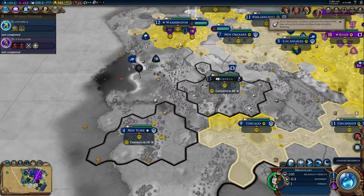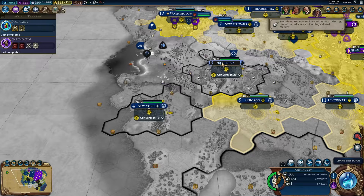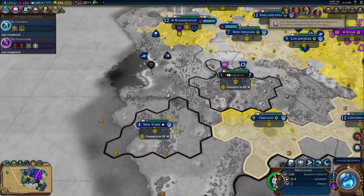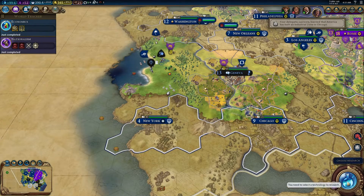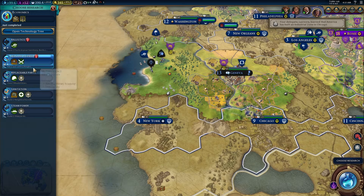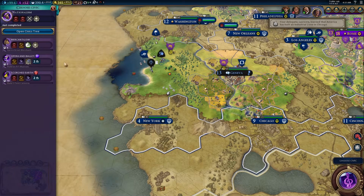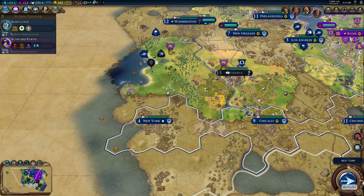Now that Washington is following the holy light, you guys are gonna come down — religious conversion, that works out wonderfully. So you guys are going to Geneva. You're going to New York. Then we're getting sanitation as our next civic, because that'll help with our housing situation. Scorched Earth is our next civic.